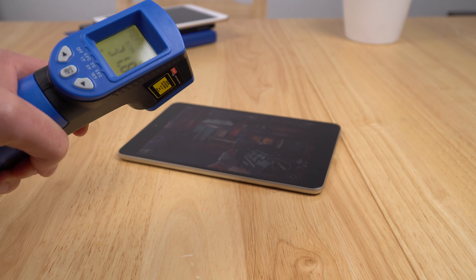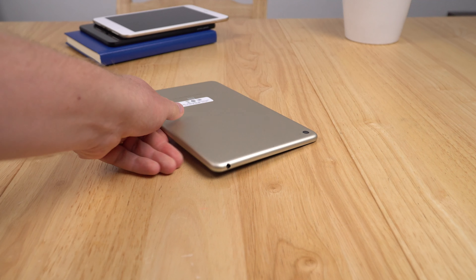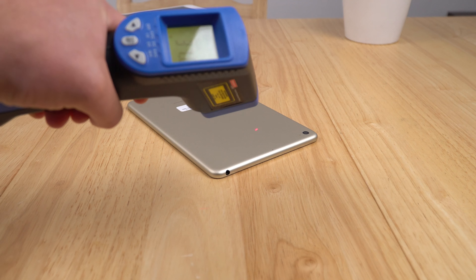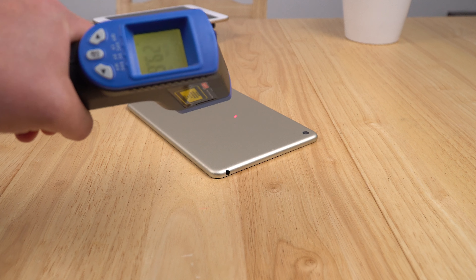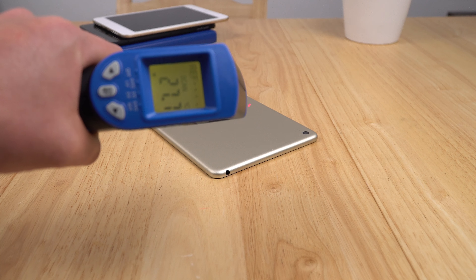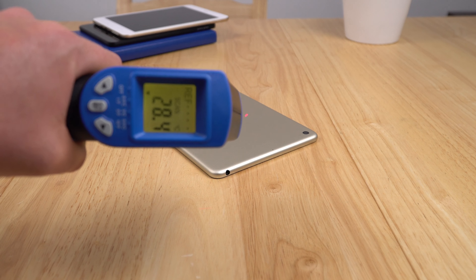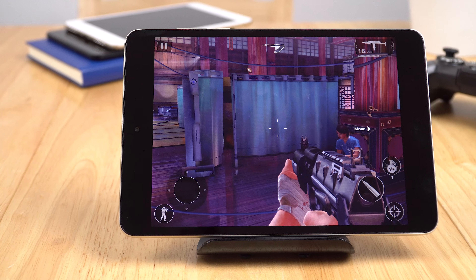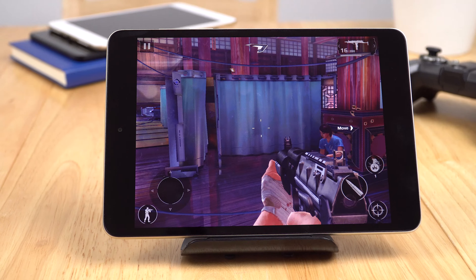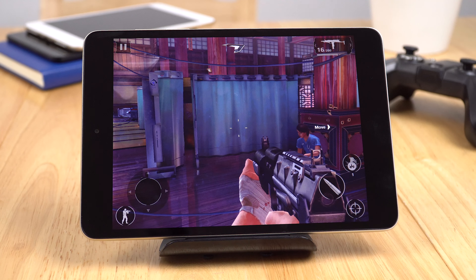Time to look at the thermals. Surface temperatures are around 33 degrees on the front of the screen — only really warm to the touch — and I've been gaming for approximately 40 minutes on and off between those crashes. On the rear it's about 30 degrees, so it's really just warm to the touch, that's about it.